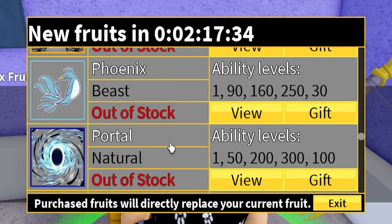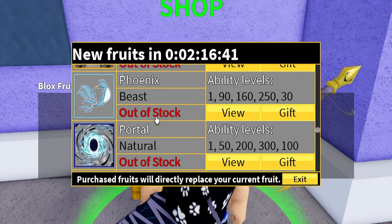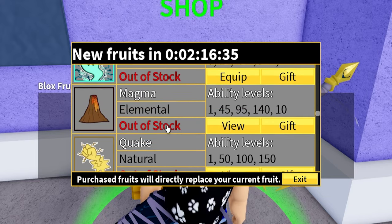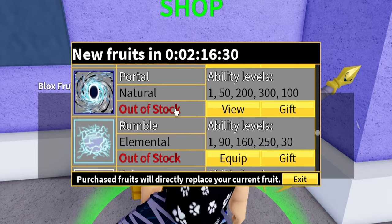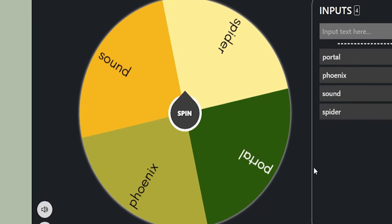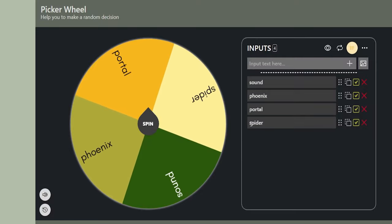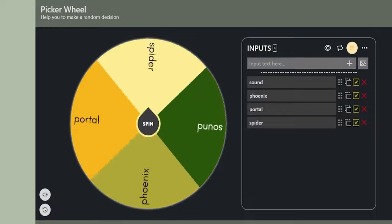But there are still a few we have not checked out, just like Portal and Phoenix. The ones I still have to check out are Portal, Phoenix, Sound, and Spider before we get to Love. We already tried Buddha. So right now I have four fruits on the list and we're going to go spin — let's click a few shuffles. We're either getting Sound, Phoenix, Portal, or Spider today.